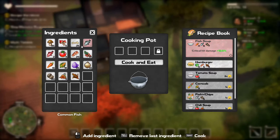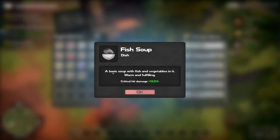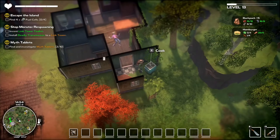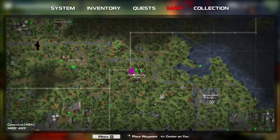Critical head damage — goddamn, that's pretty damn impressive. Six and seven potatoes. Cook and eat. Nice — critical head damage plus 12 point something percent. Question is if we can eventually make it again once we have the necessary ingredients. We have even made the fish and chips already. So the farming has definitely helped us out in that department.